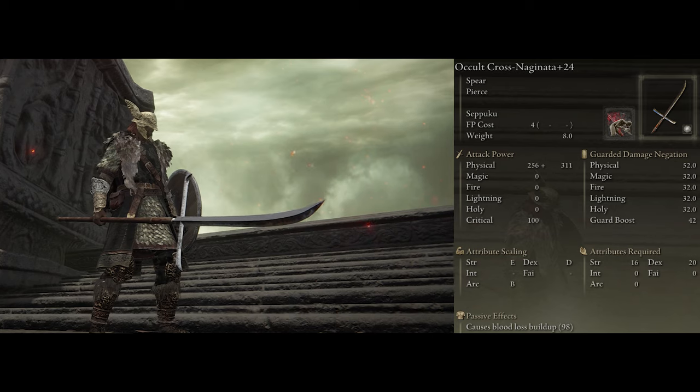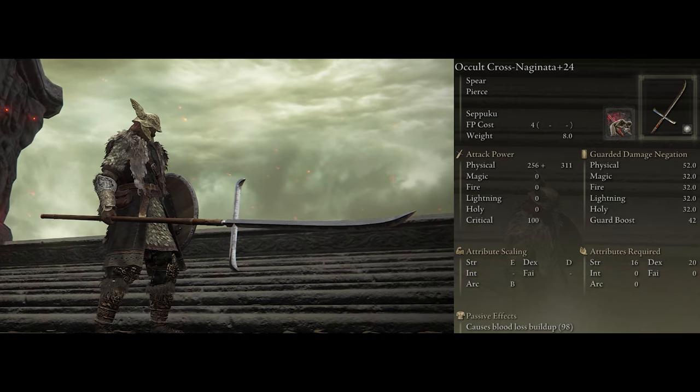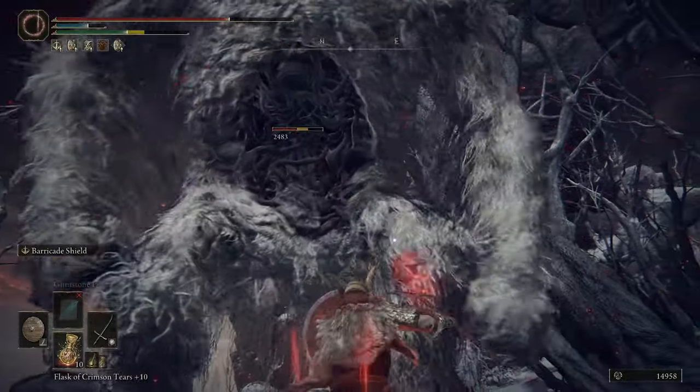That being the Cross Naginata. With this you're going to want to use the Seppuku Ash of War with the occult variation. This is an arcane build and bleed scales amazingly well with arcane, so I just had to add this in as another option.